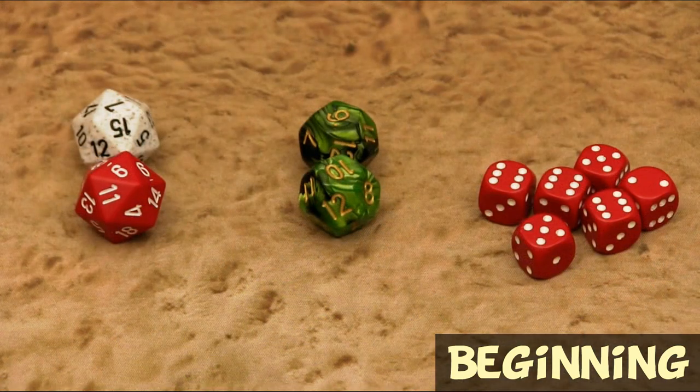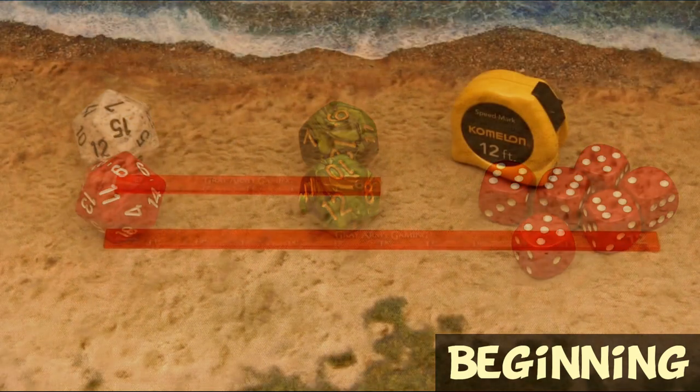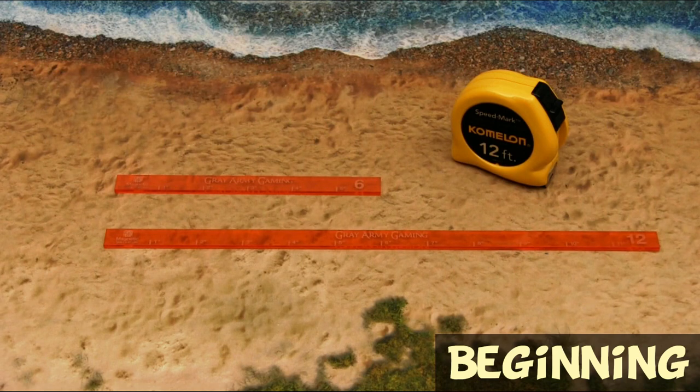You are going to need some dice. Each player will need two D20s for attacking and defending rolls, two D12s for movement, and several D6s for wound markers. And you'll need some measuring devices. Tape measures, 12-inch rulers, and 6-inch rulers are great, but any measuring device will work just fine.